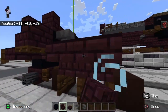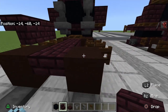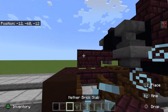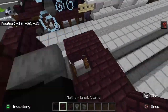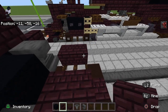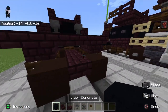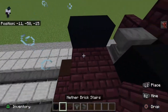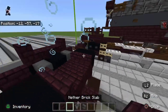Make sure that you have two upside-down stairs above the two trap doors. Then take another brick stairs facing like that. Sorry about the controller drift. Place two blocks there and then two blocks there — this is what you should have so far.